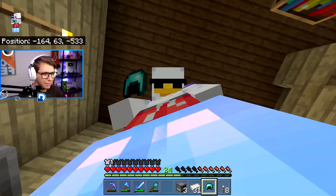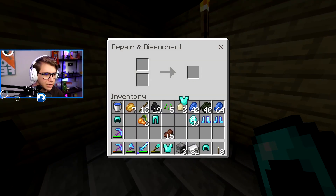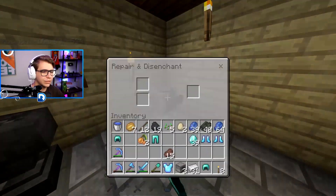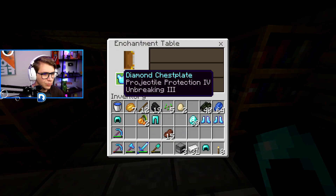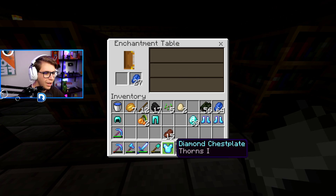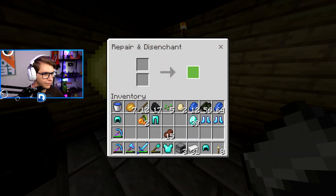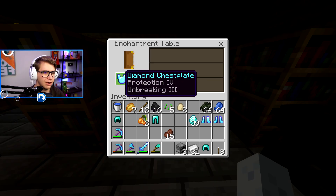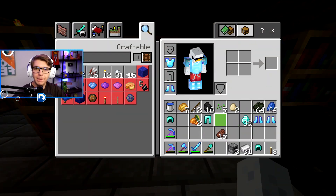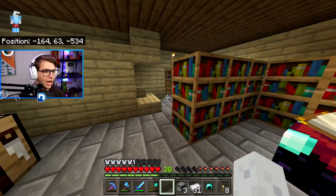The second most important piece is the chest plate. For chest plates you're really just looking for Protection 4 and Unbreaking 3 — Thorns is a bonus. I keep rolling: a 30-level enchant gives me Thorns 1. Then I get Thorns 1 again — some pitiful enchants. Then projectile protection, which is useless. I burn through roughly 20 enchants, getting fire protection and blast protection over and over. Bedrock players, why is Protection so rare in this game? Finally I get Protection 4 and I don't even care about the rest — we're taking it.